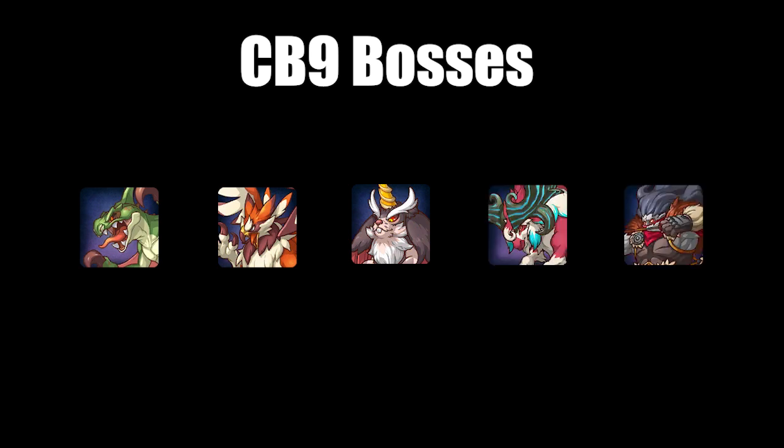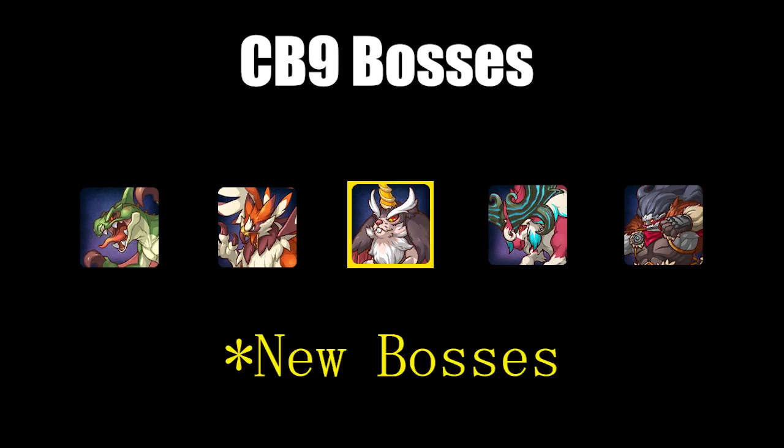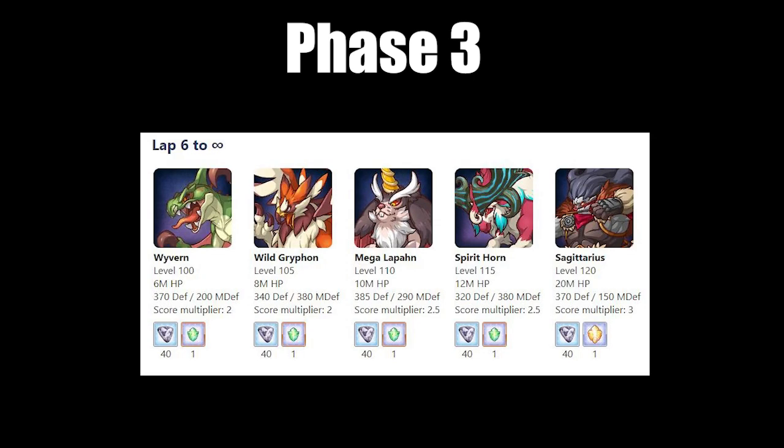We have had most of these bosses before, but Mega Lapon and Sagittarius are 2 bosses that we have not yet encountered in clan battle. Another big thing for this clan battle is that we now have a new level of difficulty in phase 3, which activates from lap 6 and beyond. This means clans will have to plan and test even more throughout clan battle to figure out optimal damage. We have now diverged so much from the China and Japanese servers that we have to do all the hard work on our own to figure out optimal teams and timelines.